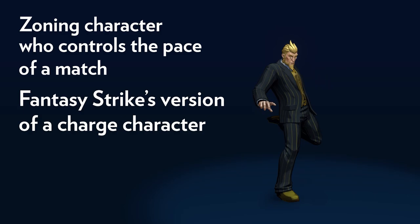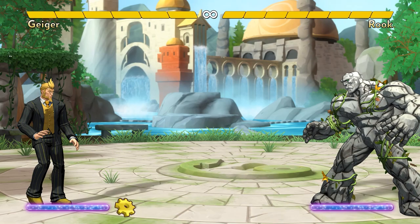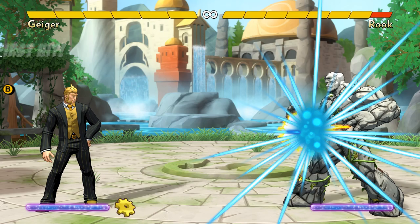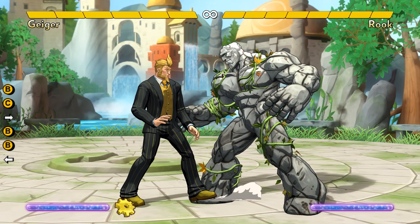He's also Fantasy Strike's version of a charge character. Whenever Geiger holds forward, he loses his charge, meaning his gear meter instantly empties. It fills very quickly as long as you either hold back or simply stand in neutral. He can't do either of his two ground special moves or his Air C unless he's fully charged up.